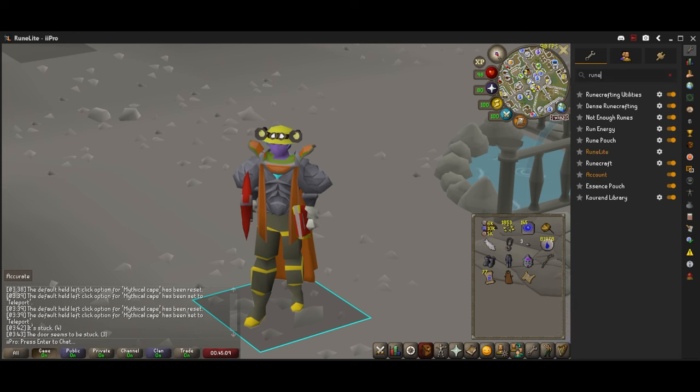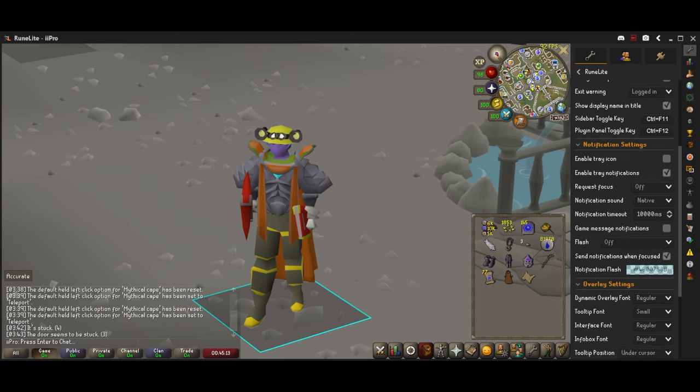At number 11, in regular RuneLite settings, go to Notification Center where you can turn on different notifications. If you're fishing and want the screen to flash when you stop, set it to flash for two seconds or flash until canceled, and change the notification flash color to turn the whole screen that color. Or if you don't want flashiness, enable tray notification — whenever your character stops what they're doing, you'll get a little beep notification like a normal computer notification.